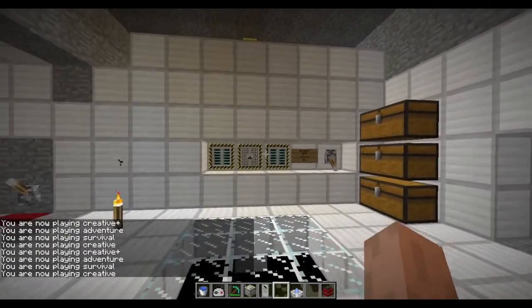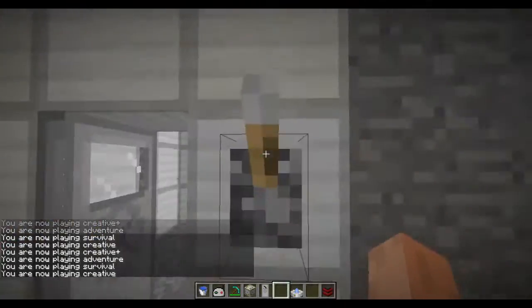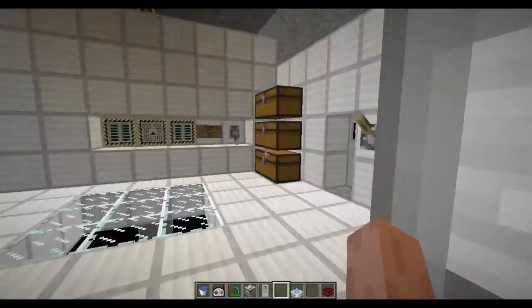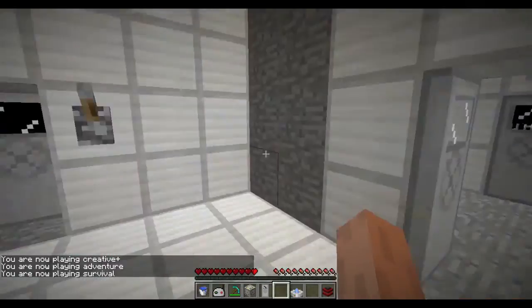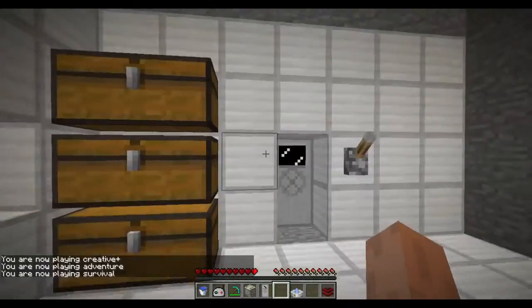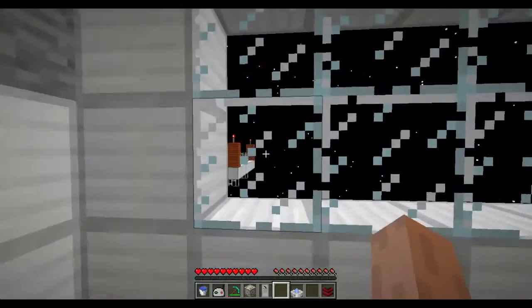I put myself in survival — I take damage, completely forgot that this door is open. If I close the door and put myself back into survival, you can see I'm no longer taking damage. The oxygen system is on and the space station is sealed, which prevents me from taking damage.